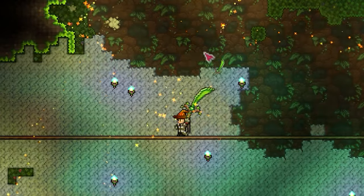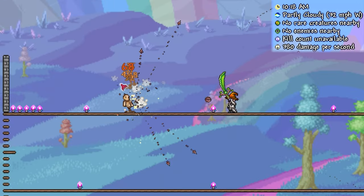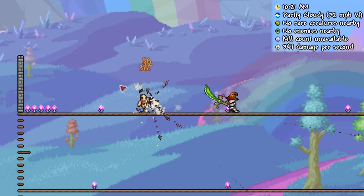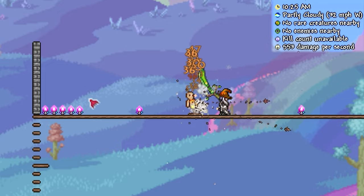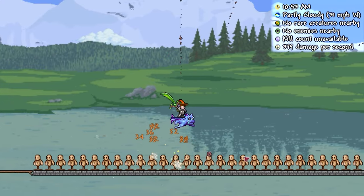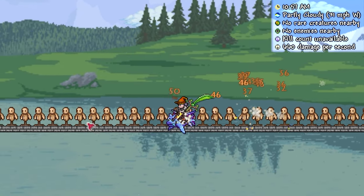Let us take a look at what it can do. The Seedler finds itself in a category of melee weapons that seems to function better as a ranged weapon, firing out Seedler Nuts — grenade-like projectiles that explode after a short period of time or when contacting enemies. Once the Nuts explode, several smaller thorns are projected outwards, sort of like a frag grenade.